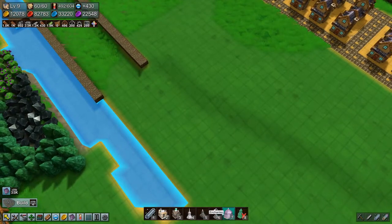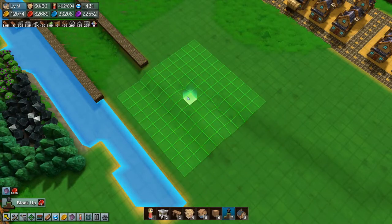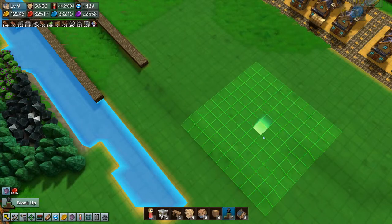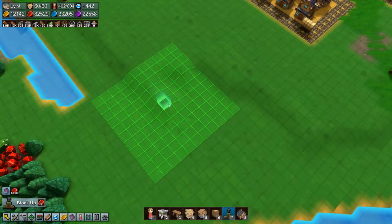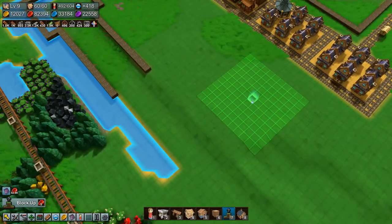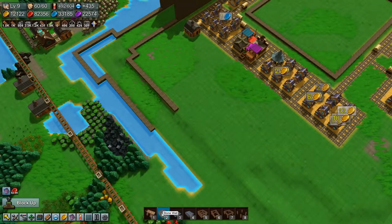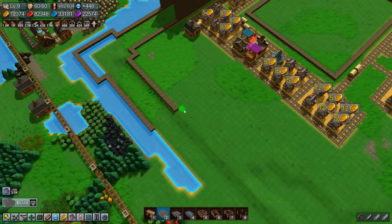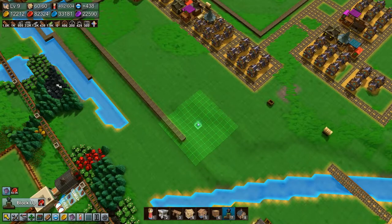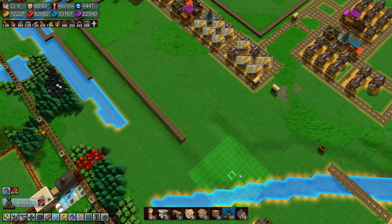How much stone brick do we have left? Three thousand three hundred - so quite a bit. Level up here, get the wall going a little bit further, and try and measure out where this whole city is going to end - well, not where it's going to end, let's figure out how big it's going to be. Pull this in before I mess up and build walls.